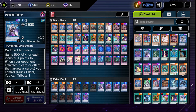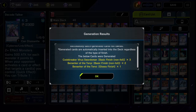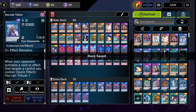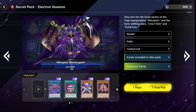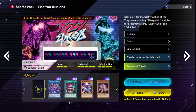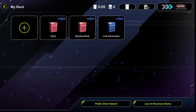Now I'm just filling in the extra deck so that we can use our Pot of Extravagance — I pick some generic ones I'm never going to summon. As we craft cards, we actually unlock secret packs. I'll open one up — it's just one free pack, usually nothing too amazing. A Droll and Lock Bird is actually pretty good though. If you can get one high-rarity card out of it, it's great.